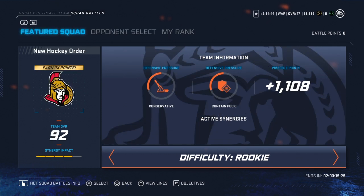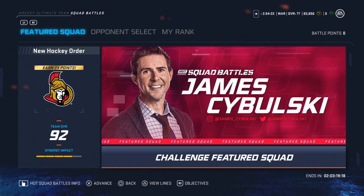You can get double the points by playing the featured squad of the week. 4608 is the maximum you can get for playing and beating this team. Again, you have to play on superstar.